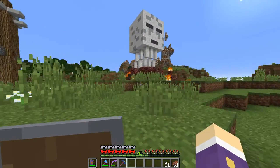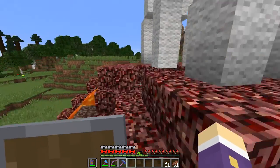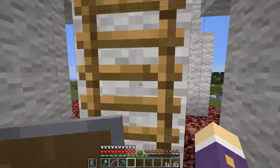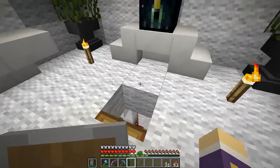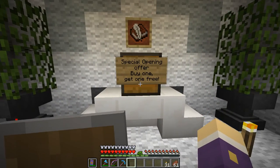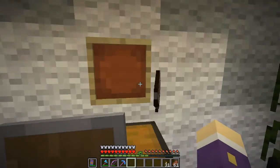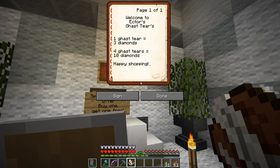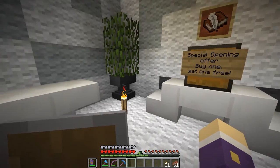Last time we came I don't think there was a shop inside — it was a very dangerous place to get to, potentially like the Nether. But we do have a way up now. There's a nice little shop inside — special opening offer, buy one get one free. Looking at the book: one ghast tier equals three diamonds, four ghast tiers for ten diamonds. That's quite expensive. I don't need any right now but it was nice to have a look.